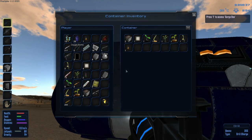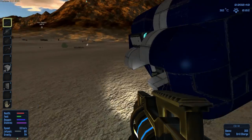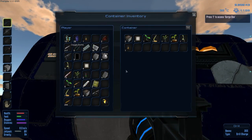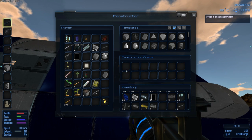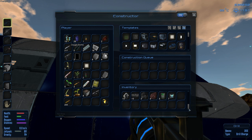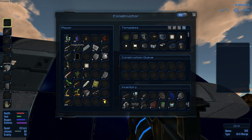Didn't I destroy these? These respawn. Look at this. Oh, these didn't respawn though — maybe I just never took them out. Whatever. So let's come on over here and let's see what we got here. Let's see if we have any ores left. We do have some magnesium ore and some promethium ore.